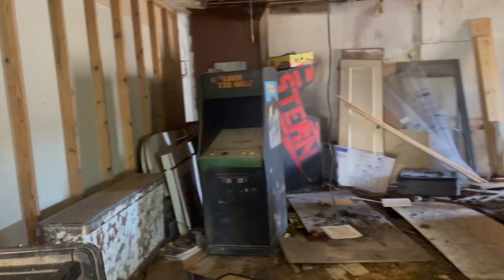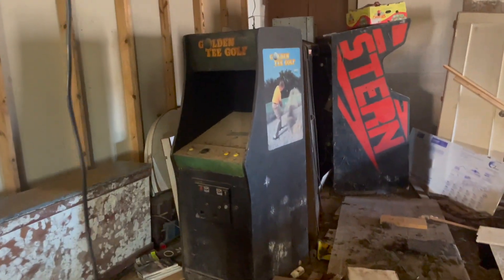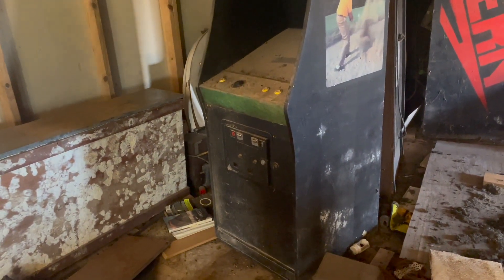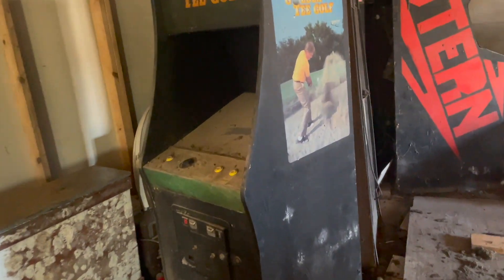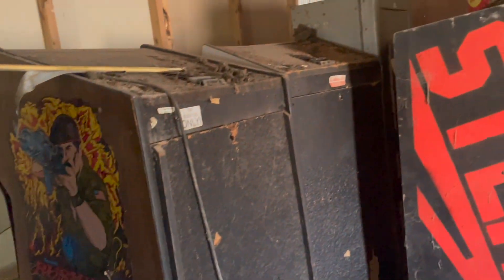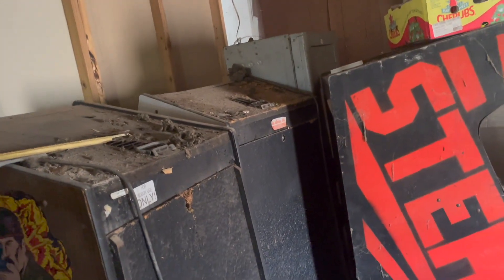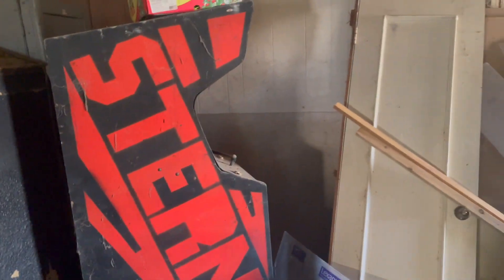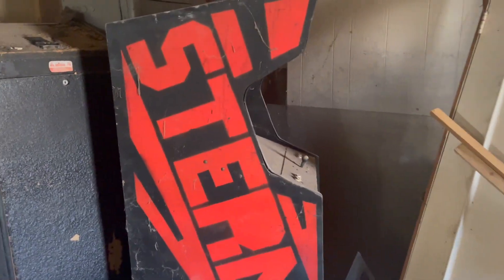Back here it starts getting a little bit rougher. I've got to watch the floor more than I watch the camera. Got an original Golden Tee and what looks like a Bosconian cabinet, which is crazy. Then there's a Russian Attack, a Crime City, a Track and Field cabinet, a Time Pilot, and a Stern. Some cool games over here. We got a Play Choice 10.